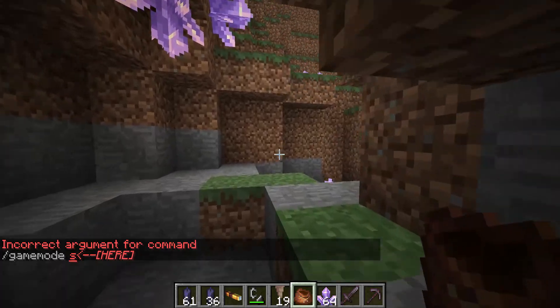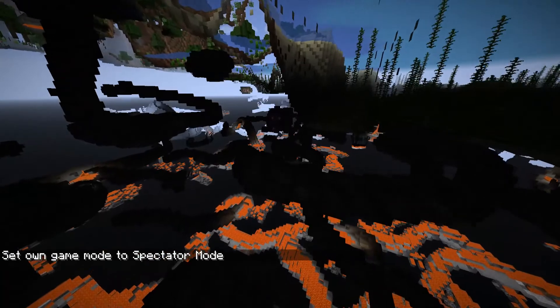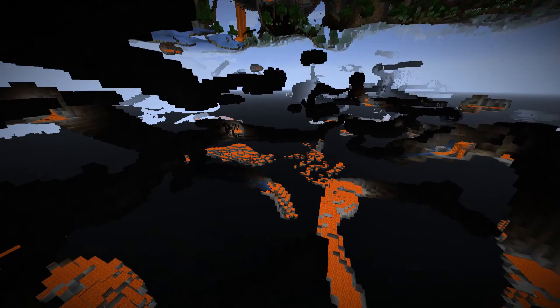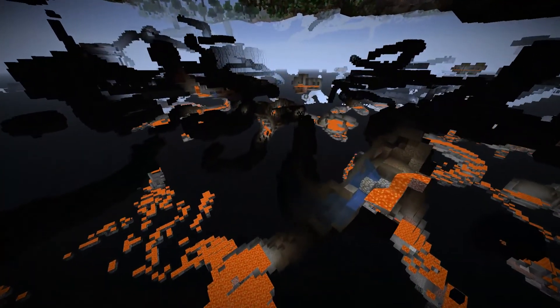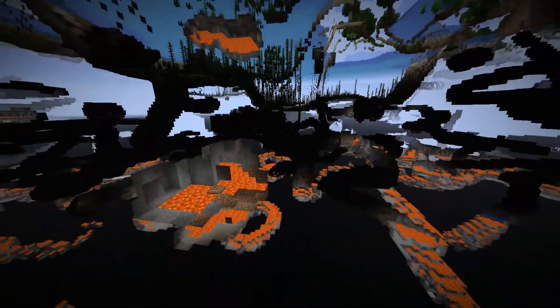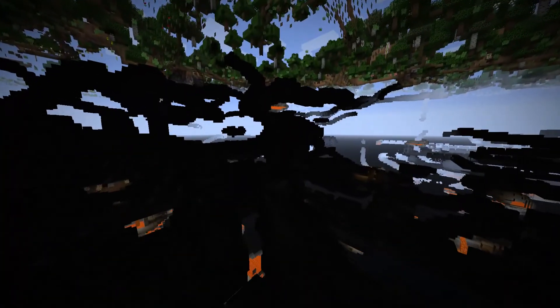I'm gonna go into spectator mode. Oh hey, look — there's one of those amethyst caves! Aren't these really rare to find? Oh look, there are these cool blocks there too. So far the caves don't really look much different, except for those amethyst caves — but this is not the entire Caves and Cliffs update, so there's still a lot more potential since this is just one of the snapshots.